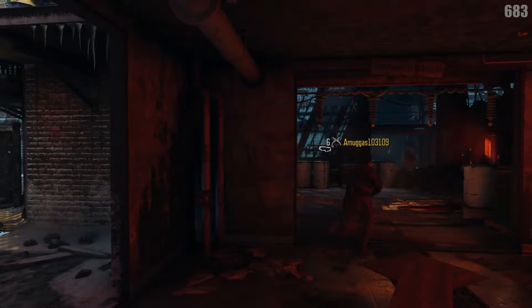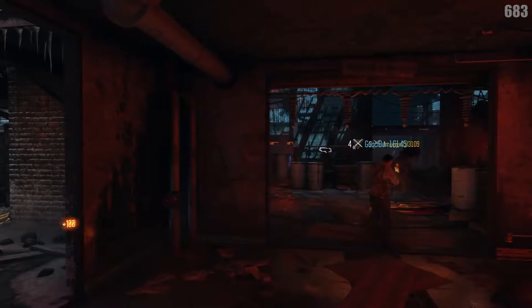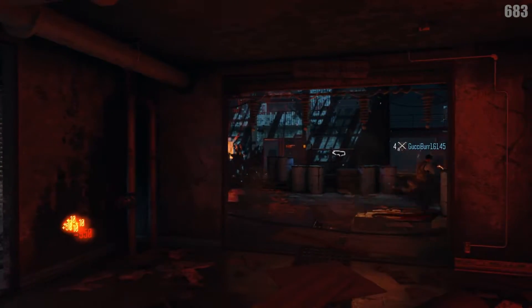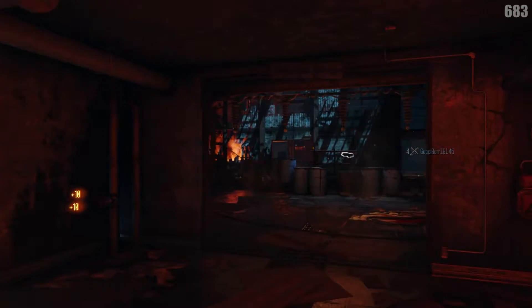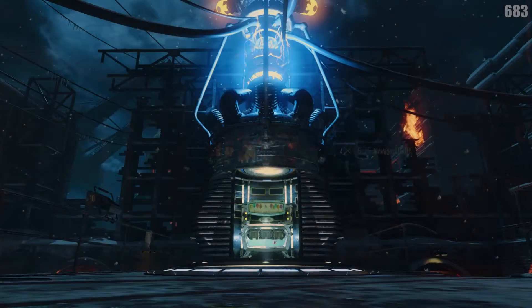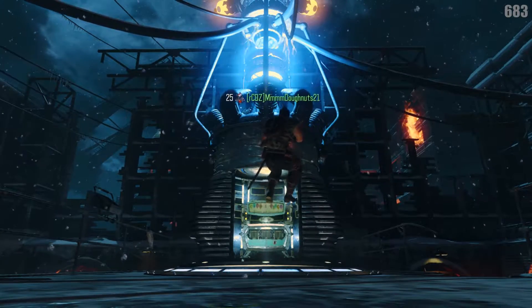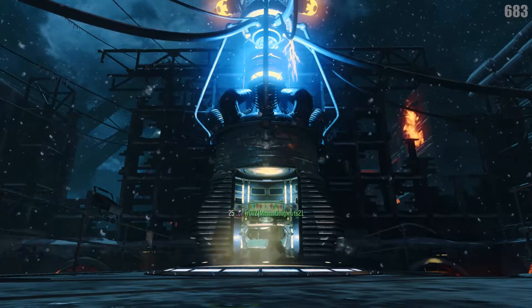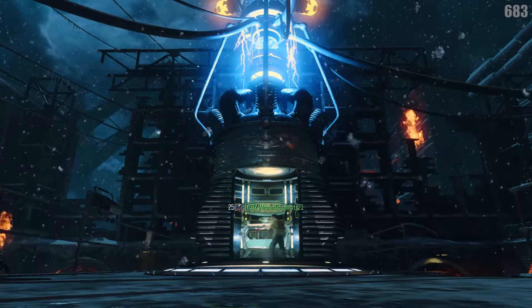Good morning, you beautiful people. I hope you guys are having a wonderful day today. Welcome to the Giant 101. The Giant is the Season Pass bonus map here in Zombies, and it is a remake of the classic Der Riese. Today I'm going to show you a walkthrough of where all the weapons are, the perk locations and the mystery box weapons, as well as a good general layout for this map. So let's get started.